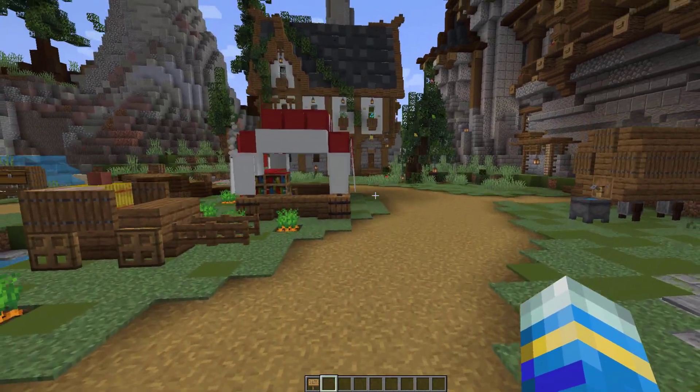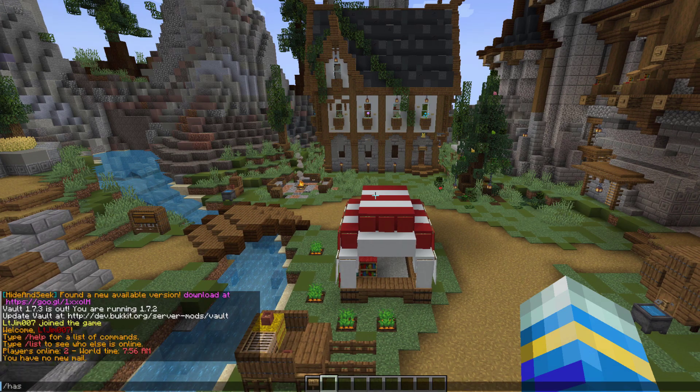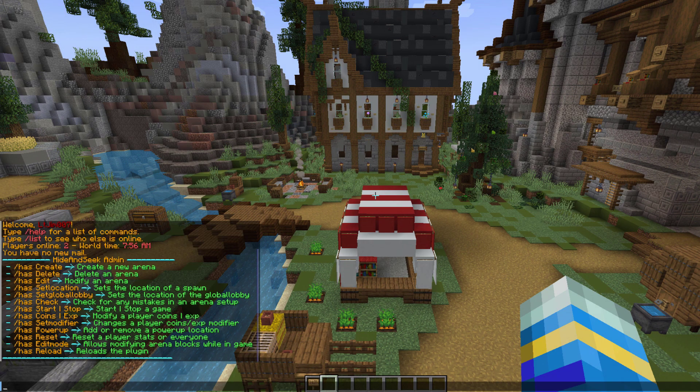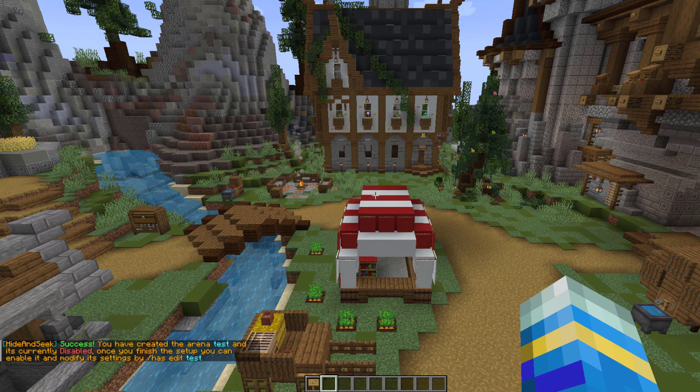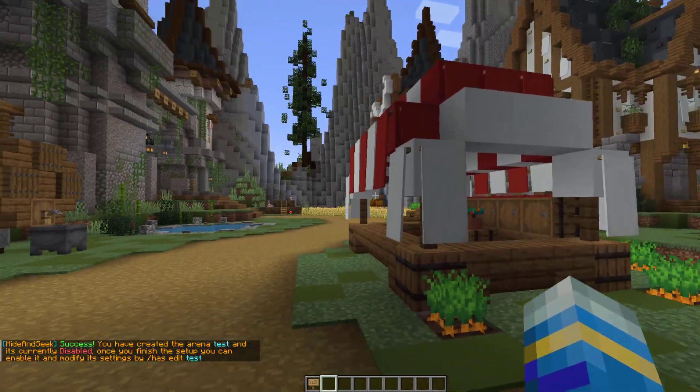We're going to show you how to set it up and then have a quick game with my other account. First of all, if we do /has admin that's going to show us all of the commands. What we need to do is /has create, then choose a name — so 'test' — then the minimum amount of Hiders, the minimum amount of Seekers, and then the max amount of players. Hit enter and that's going to create it, but it's also going to disable the game because we need to set some locations.